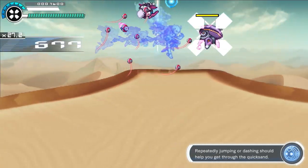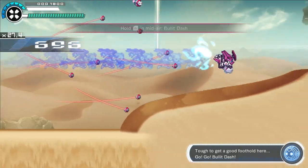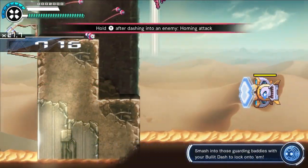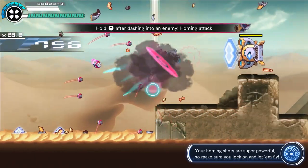Okay, did you jump in or back him? Should help him get through the big zan. Tough to get a foothold here. Go! Go! Go! Pull him! Smashing his guarding back with his bullet back, so lock onto him! Your holding shots are super high, so make sure you lock on and see how he flies!